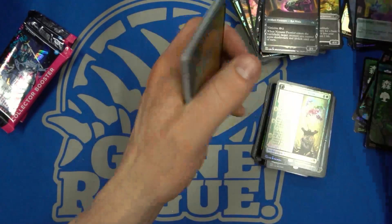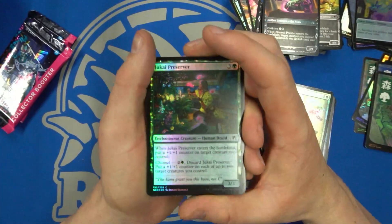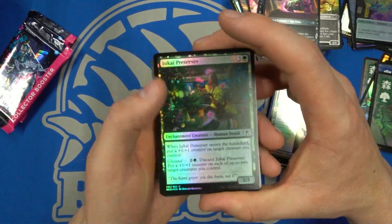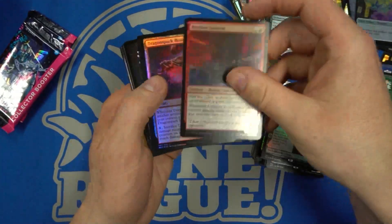A nice little treasure token. If everyone knows me, I hate treasures with a passion — I think it's one of the dumbest mechanics they've ever introduced into Magic.